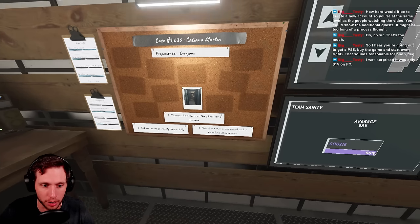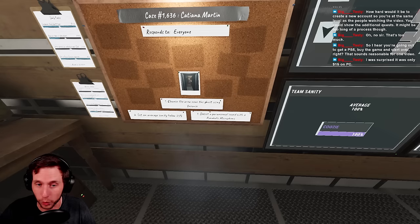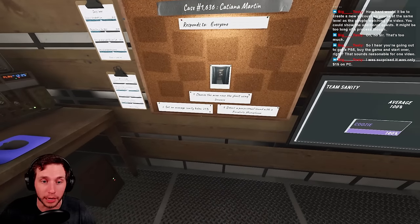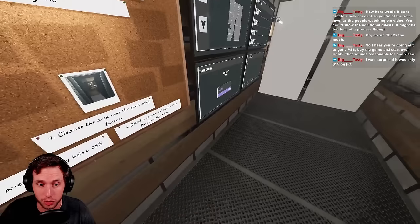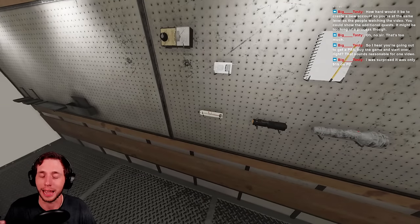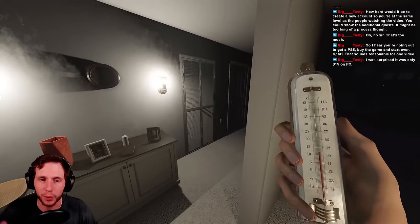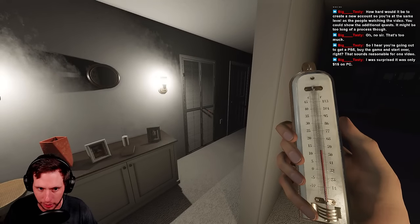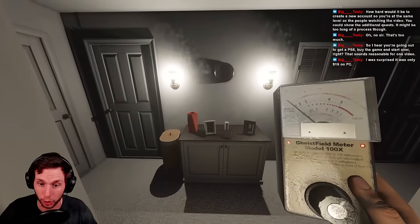If you don't have incense unlocked, you're more than likely not going to have the incense objective. In our case, the only one we can do is get an average sanity below 25, so that's the only one we're going to focus on. We're going to try to do a normal contract in an efficient manner and get out of here as fast as possible. The number one thing is to find the ghost room, correctly identify the ghost, survive, and get out.